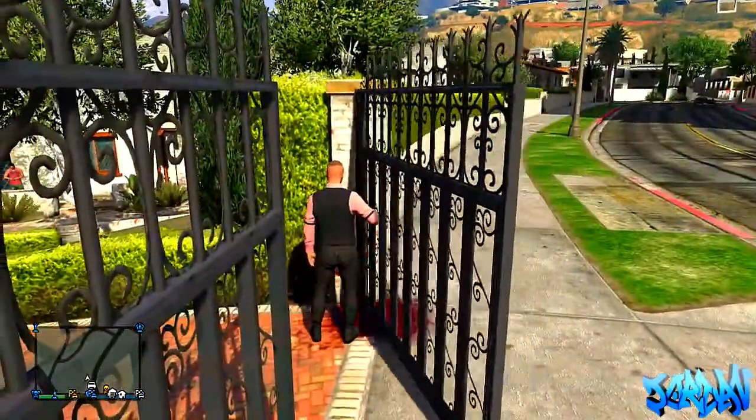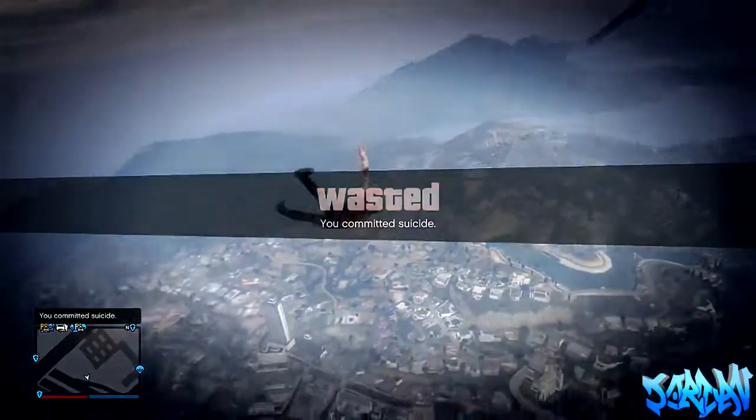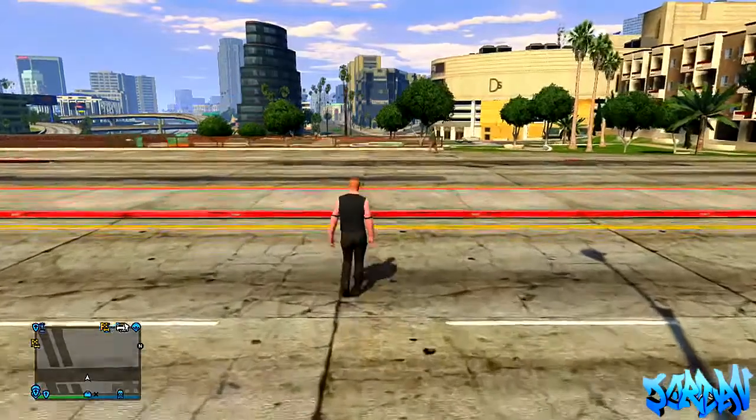So as you can see, we are literally around the corner from the 400k apartment and there's this gate here. What I'm going to do is go up to this gate. This was a glitch not long ago, a few weeks ago, where you'd have someone stand there and you'd basically do a team glitch so you could launch across the map.